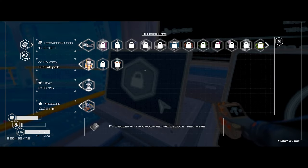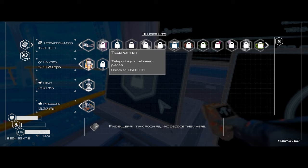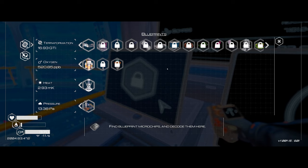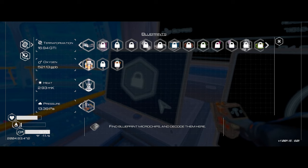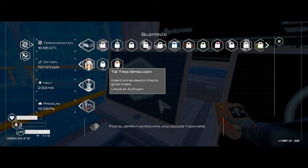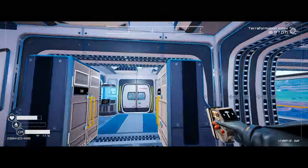Drones are still a ways away but they're based on titanium. The teleporter is not too far away, which is going to come in real handy. The T2 oxygen is at 6 ppm — that's why we need to get the tier one tree spreaders going. We're done now with heat and pressure in terms of blueprint items, which is really nice progress.